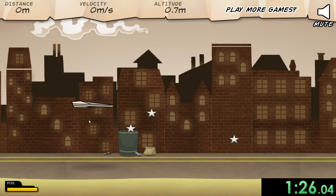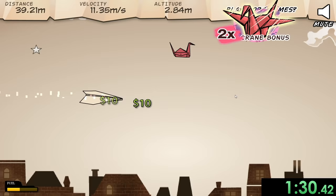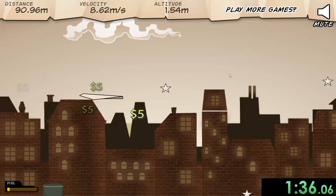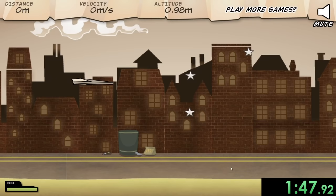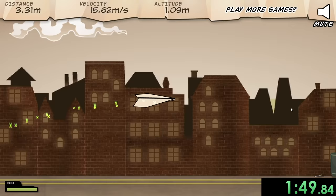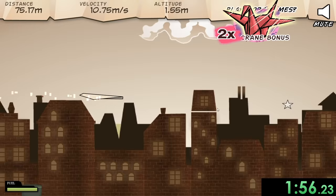I'll upgrade my aerodynamics, run that again, and try to use most of my boost right away just to make sure we can get a good amount of velocity. Then we're going to try to keep our plane up — using things like windmills to stay in the air, trying to get all this money so we can upgrade even more. Our next upgrade will be green fuel and some throwing power, which will keep us going far. We got a starstruck right there, which is going to help us go even faster.